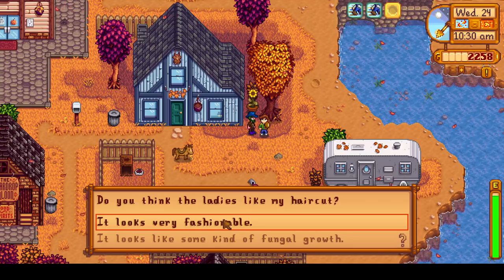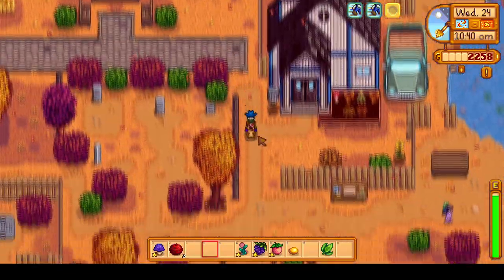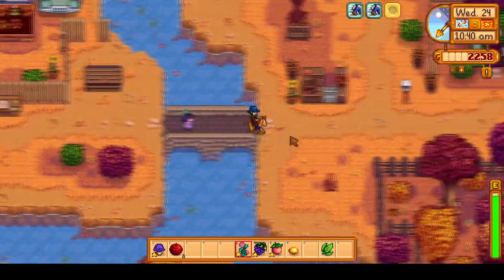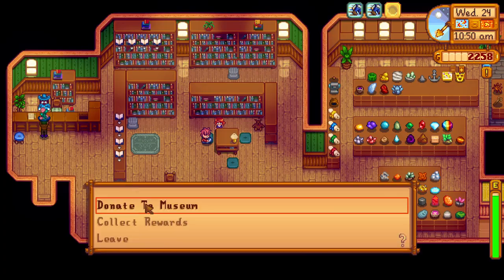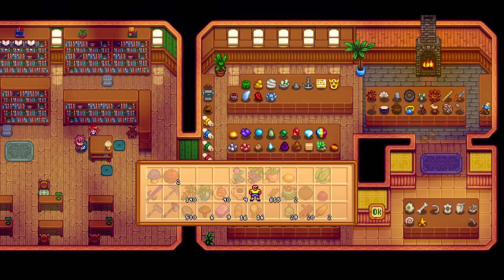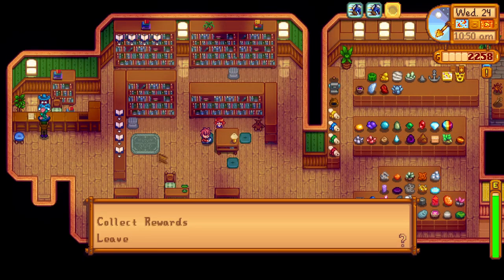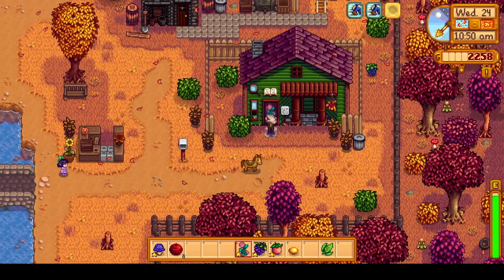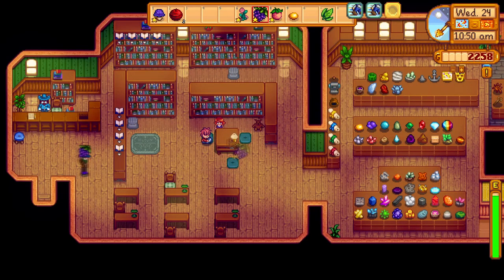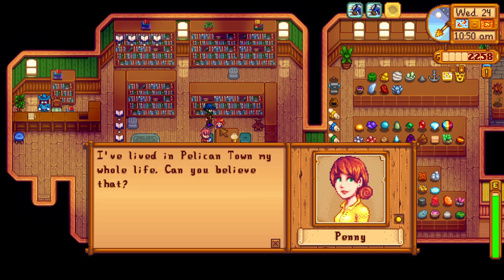We'll give Alex a gift — it looks like he's asking us if the ladies like his haircut. I don't think that dialogue option has any effect on friendship, but we'll be nice to him. We're heading to the museum where we do have that new strange doll to donate, so let's go ahead and do that. We have a grape for Vincent, a melon for Penny, and a fairy rose for Jazz. These are all love gifts.